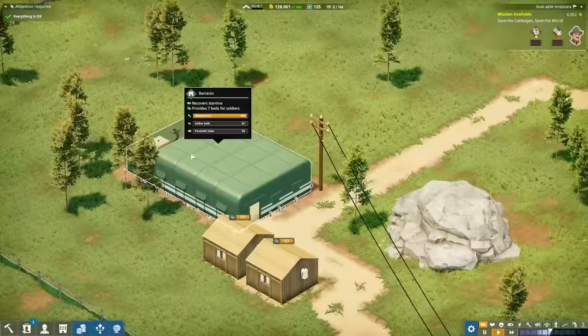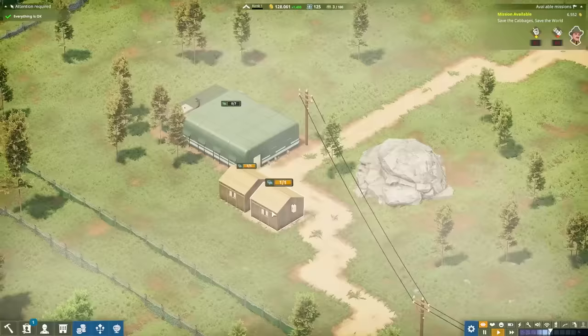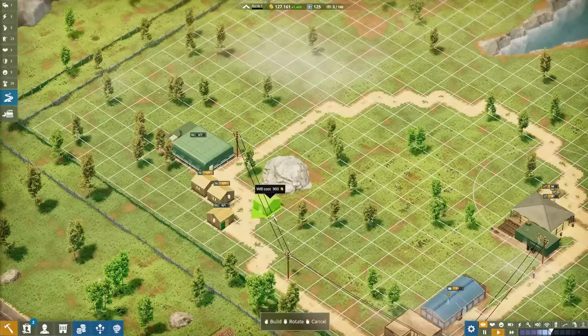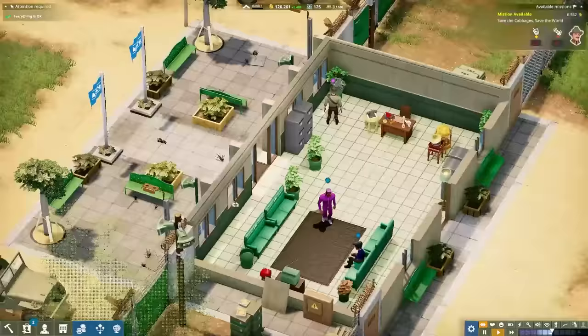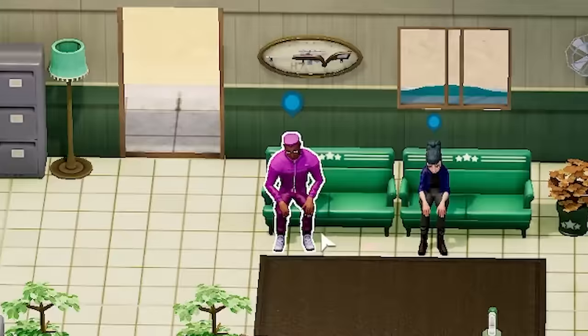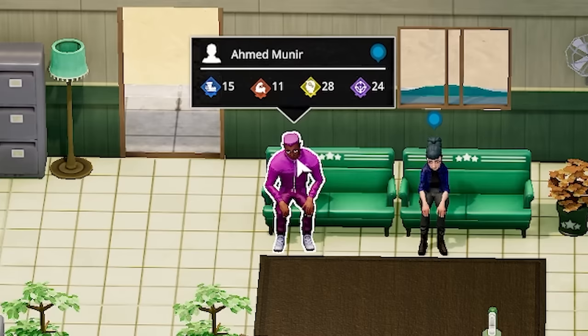I've also realized we've only got two houses for our staff members, yet I've hired three. So we'll just place a couple more of those down. Sorted. Oh look, we've got a few people turning up. Like, I feel like this guy would be shouted at - bright pink hair, wearing a bright pink all-in-one tracksuit.